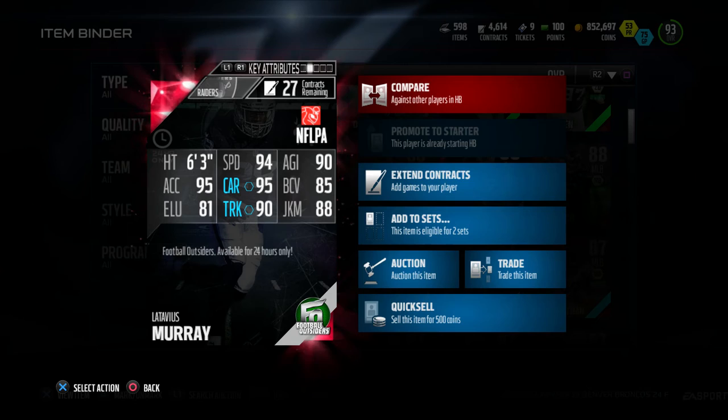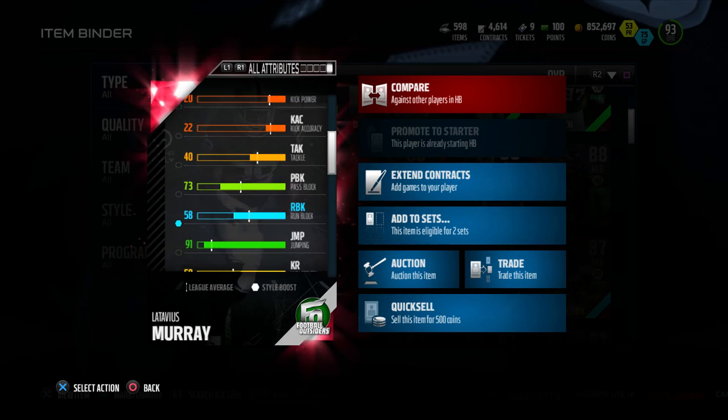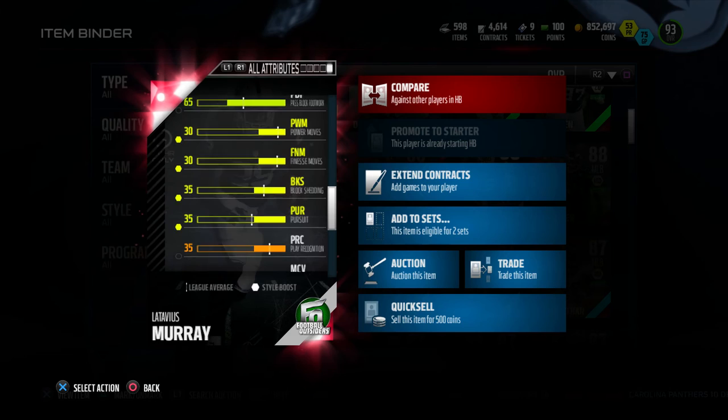95 acceleration, 95 carrying, 85 ball carrying vision, 81 elusive, 90 trucking, 88 juke move. Looking at the attributes, what stands out to me is 94 speed along with 95 acceleration, 90 agility, and 95 carrying.